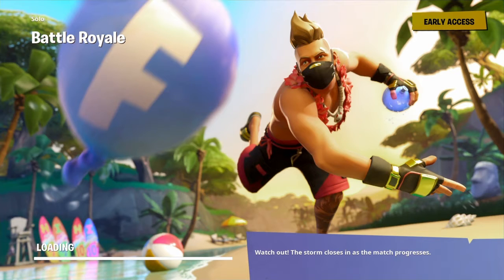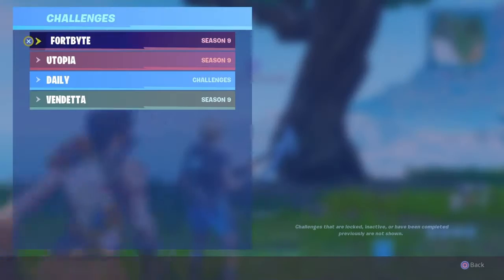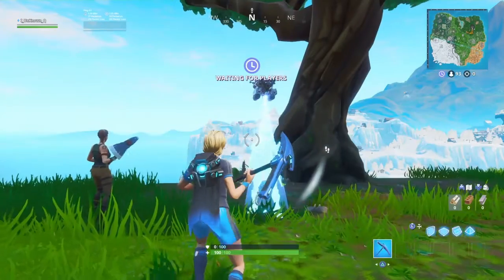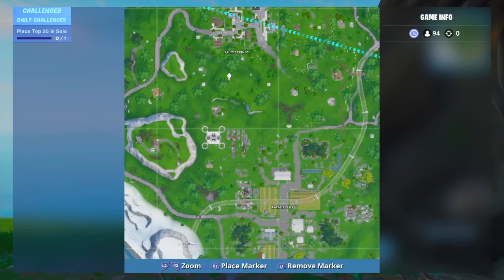Today I'll be showing the location of flight number 34. Now it's found — I don't actually remember — found between a fork and knife. That is right in between fields and salty springs.